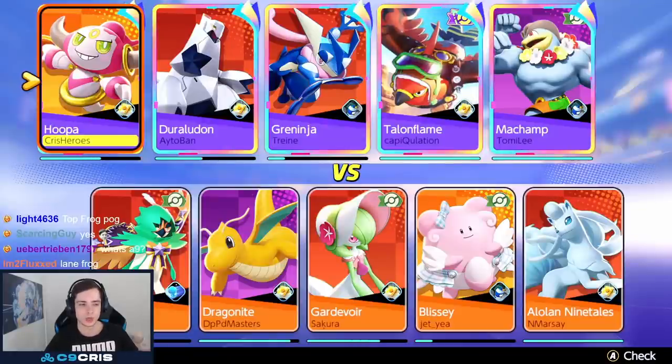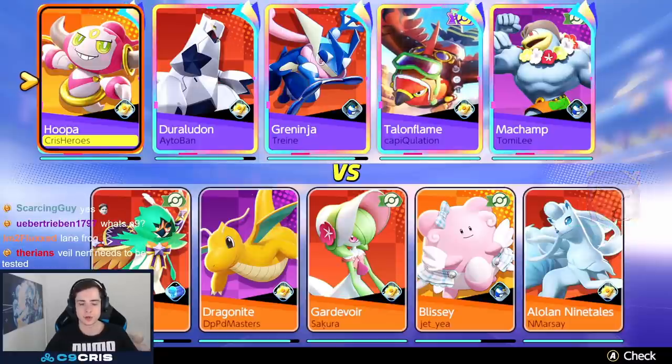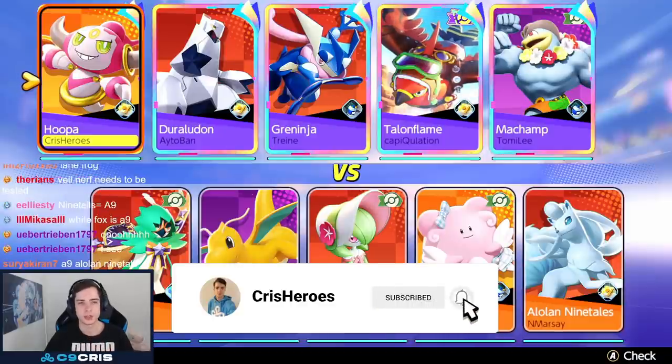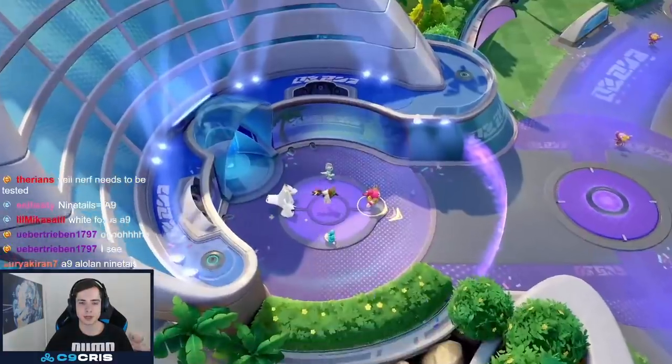Hey guys, in today's video I want to talk about Hoopa, which received a nerf in the latest balance patch on the hyperspace and on the shadow boy damage. But honestly, Hoopa is still one of, or probably the best support when it comes to, like one of these supports compared to Blissey and Eldegoss, which are quite good. But Hoopa, I think, stands a bit above them right now.